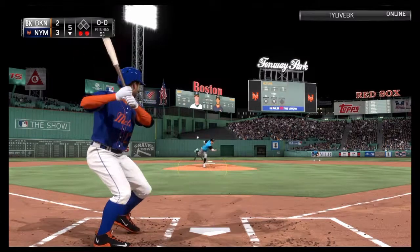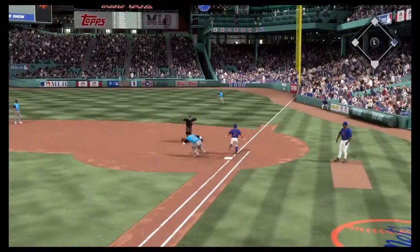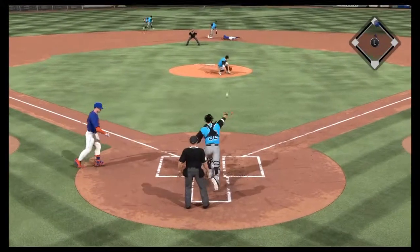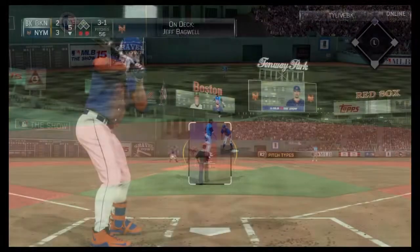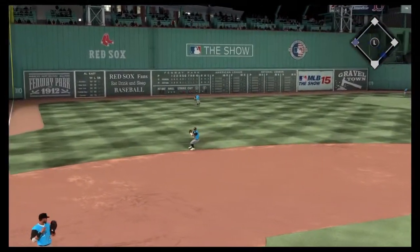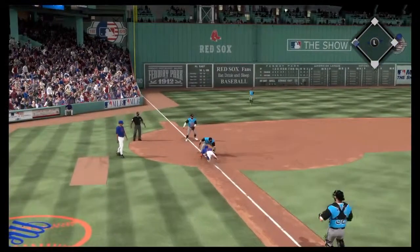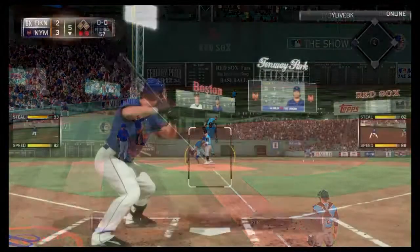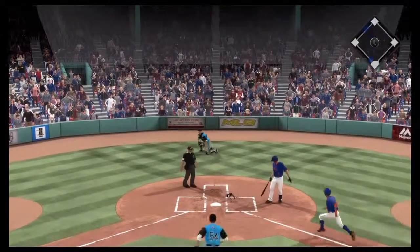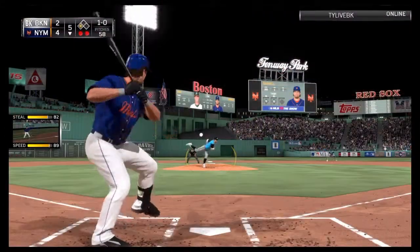Jose Altuve hits one over to Reyes at short but beats it out with his great speed. Altuve then steals second easily on a delayed throw and goes again. Piazza hits one toward the hole — they try to get Altuve at the plate but he gets back safely, and Piazza is also safe. Bagwell then gets one in the dirt — Altuve scores, Piazza moves up to third, and the Mets take a four-to-two lead.